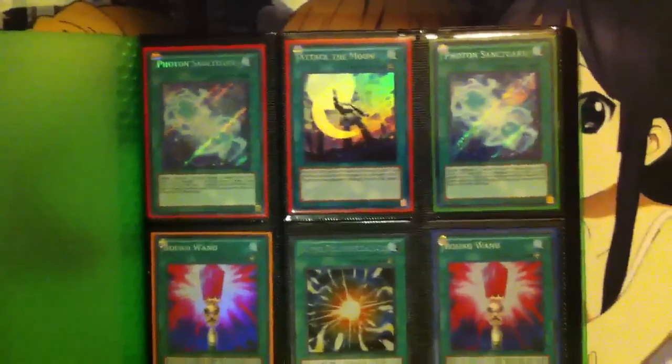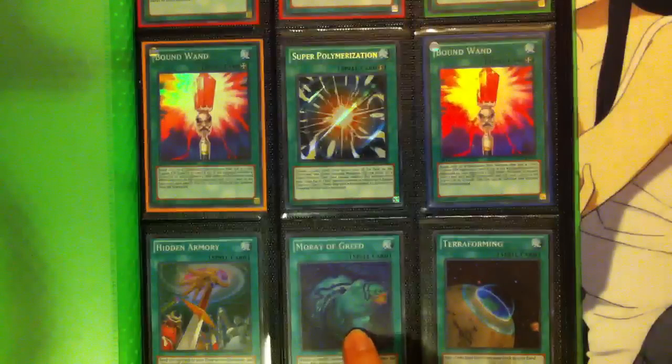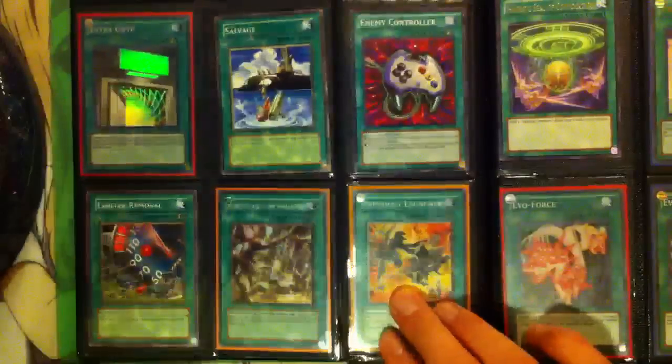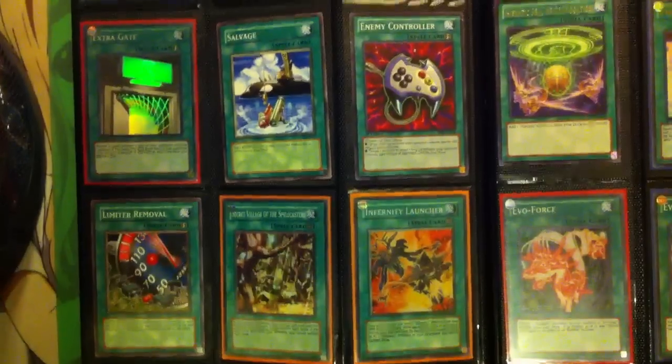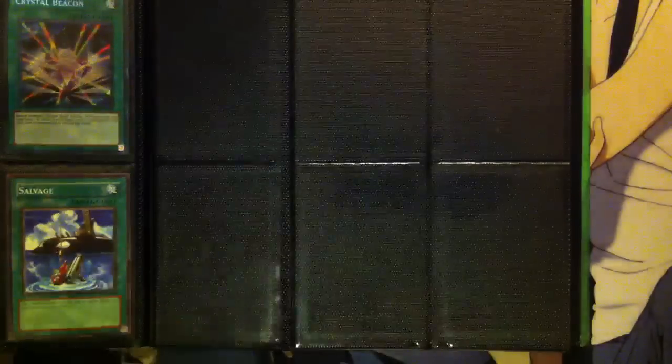I'll go ahead and go through the last one — Spells, Traps, Dual Terminal and everything else. A Secret Super Poly. A Super Moray of Greed and a Super Terraforming. Rare System Downs. And a Secret Village of the Spellcasters. Once again, if you want to make me an offer, just send me a PM — don't leave an offer in the comments bar.